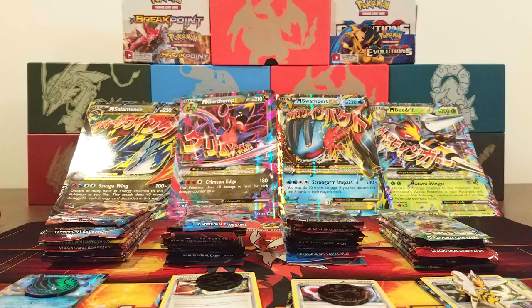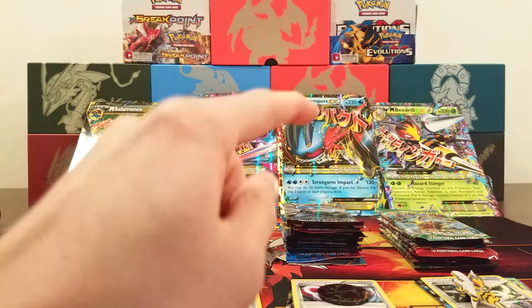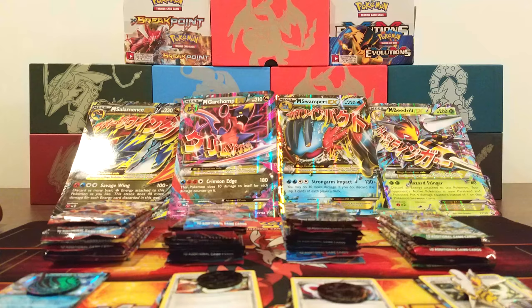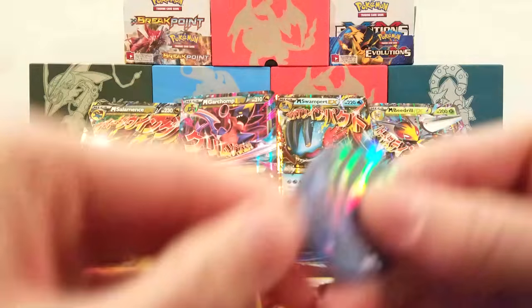Okay, we've opened up all the boxes. We have the Swampert packs right here, Mega Garchomp here, Mega Salamence, and Mega Beedrill. In total we have 30 booster packs — this one has 8, 8, 8, and then 6. Let's go over all the promo cards first, and then the coins, pins, and stuff.